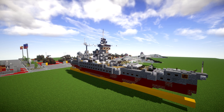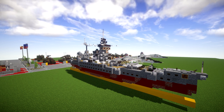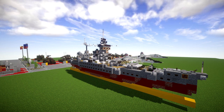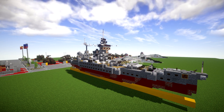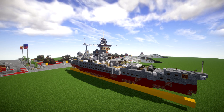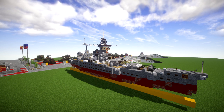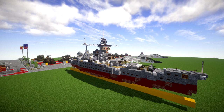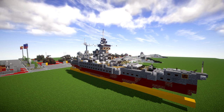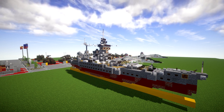Dunkirk was laid down in December of 1932, launched October 1935, and completed in May 1937. She was armed with a battery of eight 330 millimeter model 50 1931 guns arranged in two quadruple gun turrets and had a top speed of 29.5 knots. Dunkirk and Strasbourg formed the French Navy's first division of the line prior to the Second World War.